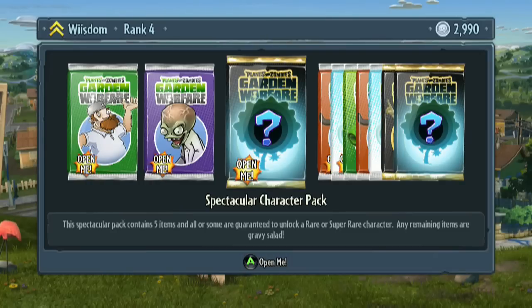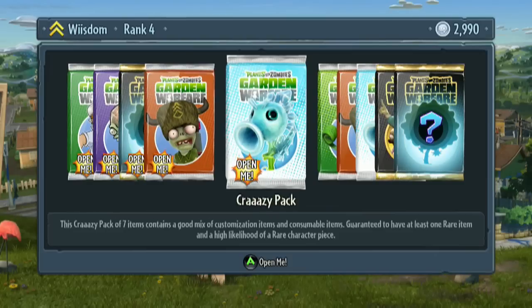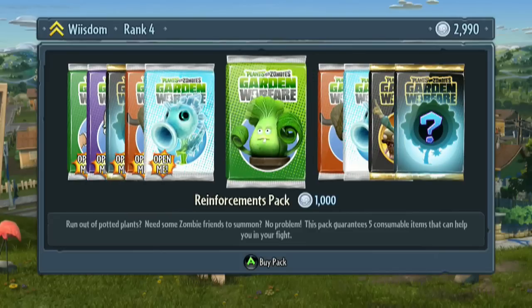Okay, just email. Spectacular pack. Rare, super rare gravy salad. Super duper pack — five high items, both custom and consumable. Crazy pack.